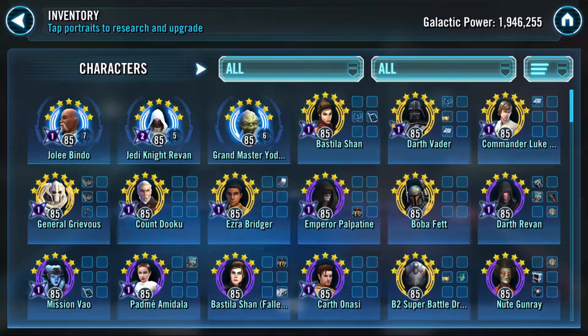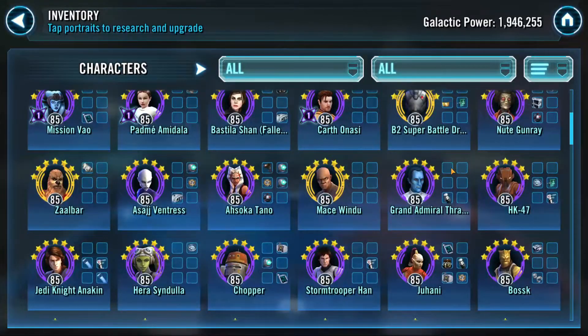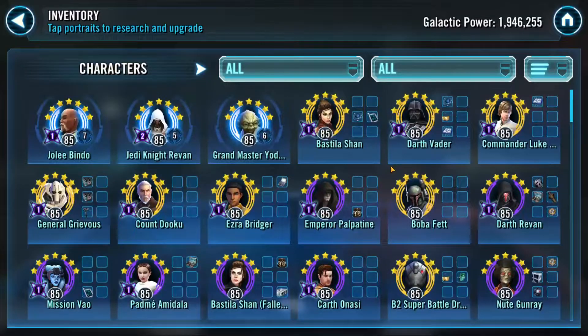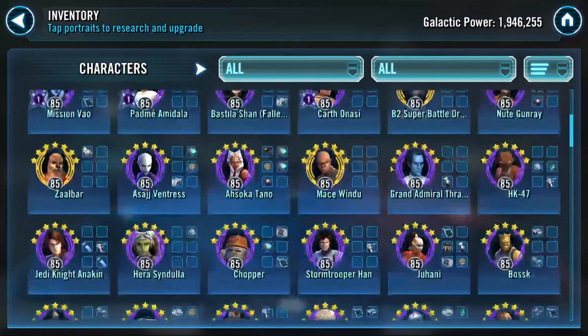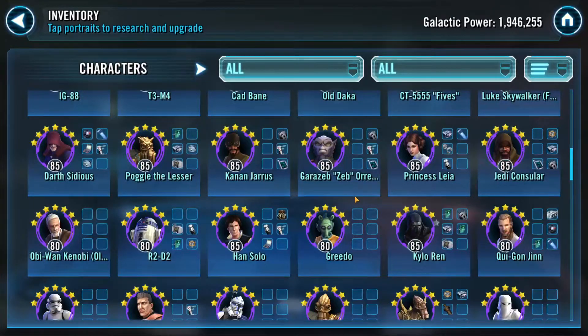Clearly you have stuff to work on, like leveling up your Padme — that's pretty obvious. The Revan I like. Once he gets geared up; he's like Gear 6 right now, but once he's higher he'll be much more effective. I like this roster from an offensive standpoint. The Geos I found were low, and the Han Solo is low.